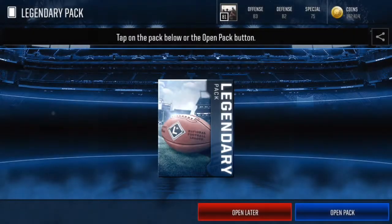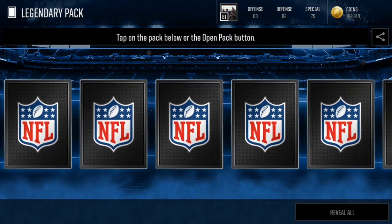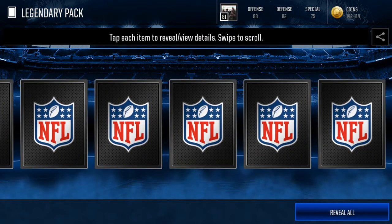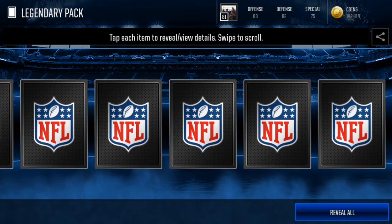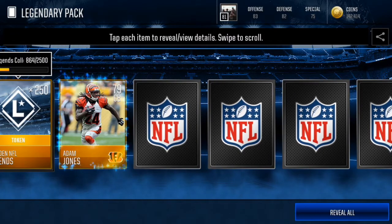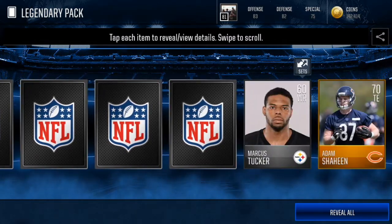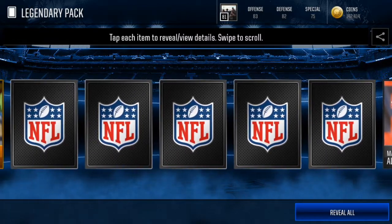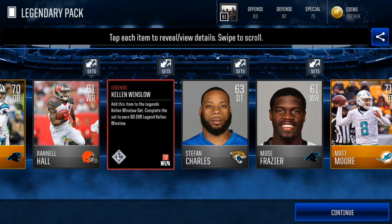Let me screenshot the pack right here. We got the first pack - 100,000 coins, which is very expensive this early in Madden Mobile. There are a lot of items in this pack. We get 250 Legend collectibles, one gold player, two gold players - Adam Jones 79 overall, Derek Anderson.